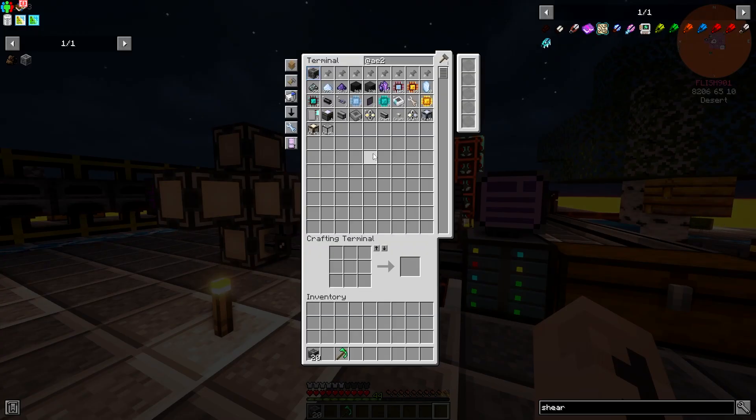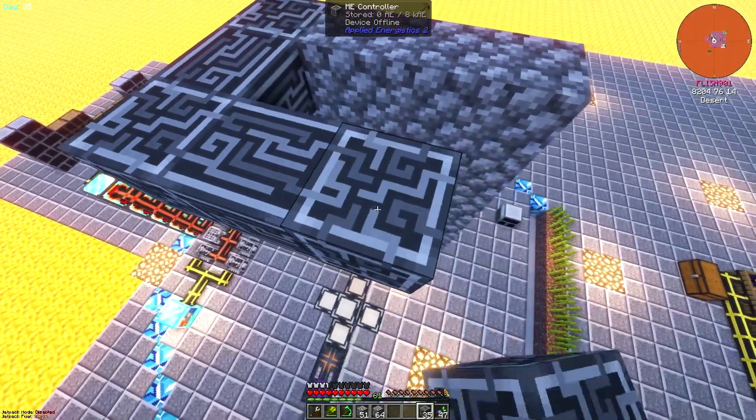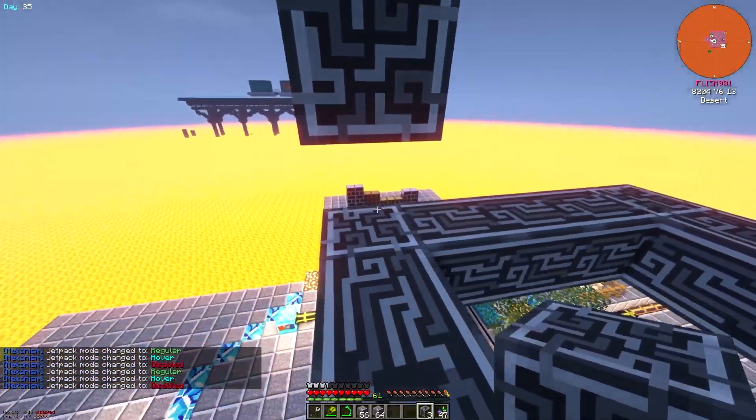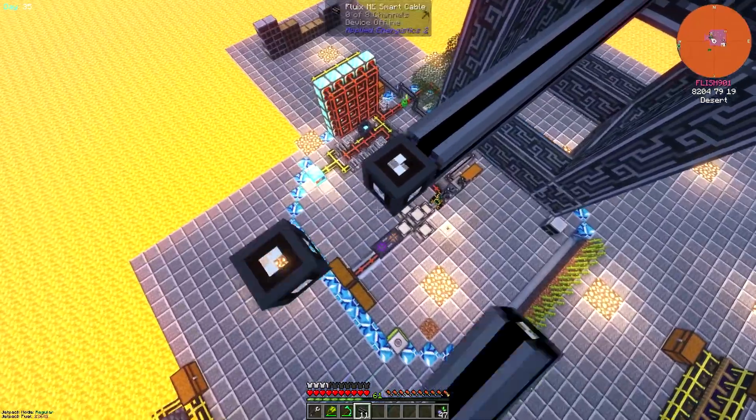Back to our main goal, I ordered a bunch of ME controllers and started building the giant cube in the sky. The jetpack helped me move around and build it from all angles. Once it was done, I ordered cables and started branching out from the cube.